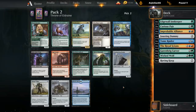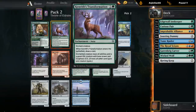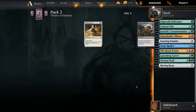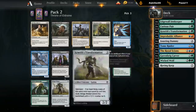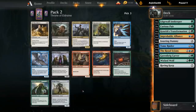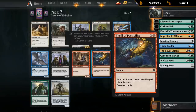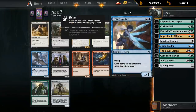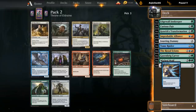Our deck is a bit light on removal. I've got another Tome Raider and a Thrill of Possibility. Given we already have a Tome Raider, just taking another one seems better. Then just commit to blue over red.